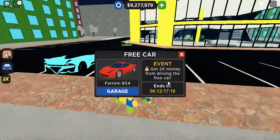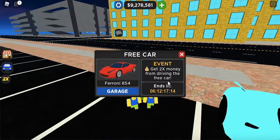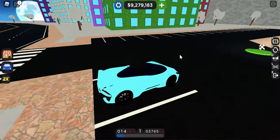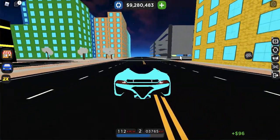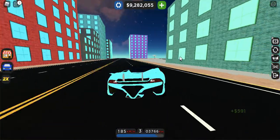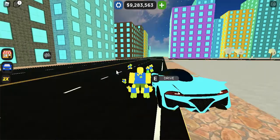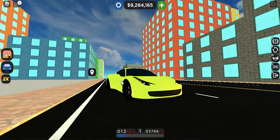You also get two times money from driving the free car. The free car is basically the Ferrari 48. So it's not like before where it's two times money for all vehicles — it's only the free car. Foxy has been really kind to us and gave us this really nice-looking car.